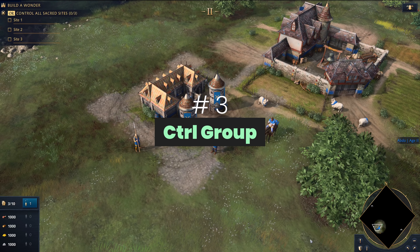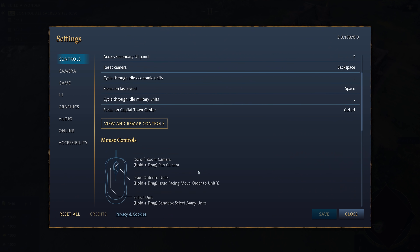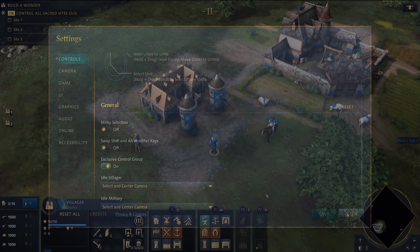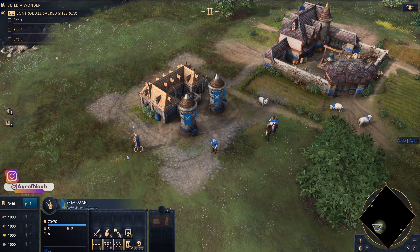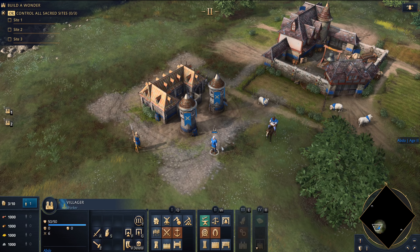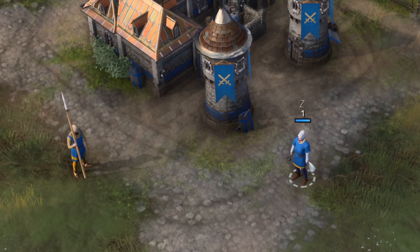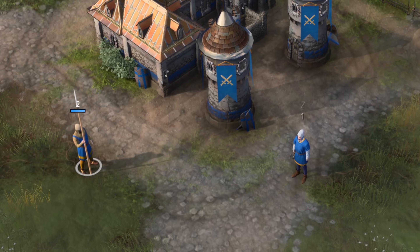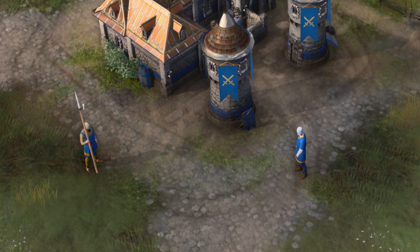Number 3: we now have the option in the settings to toggle exclusive control groups. Once again, this is yet another annoying thing that we had to deal with in the game. When you turn this option on, control groups will always override previously controlled group units. Previously, when we set the villager to 1 and the spearman to 2, we had to do some keyboard gymnastics to get rid of those if we wanted to set those units to something else. Thankfully, with this option turned on, you can set the villager to 1, the spearman to 2, then again the spearman to 1 without any issues. The spearman will no longer hold on to the 2 control group and the villager will lose his control group entirely.